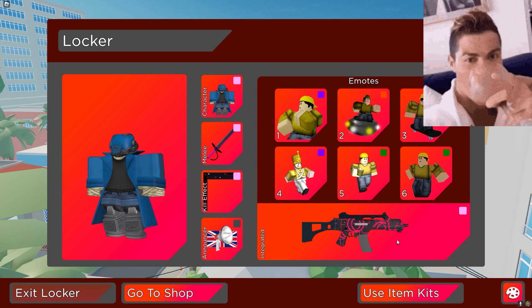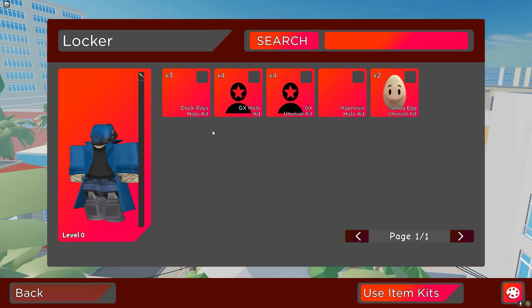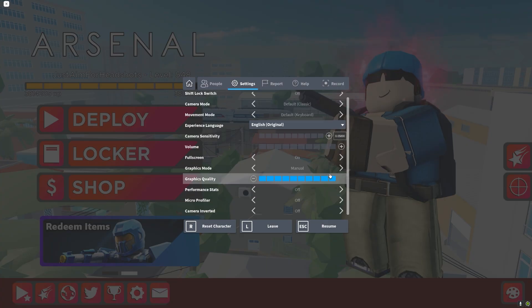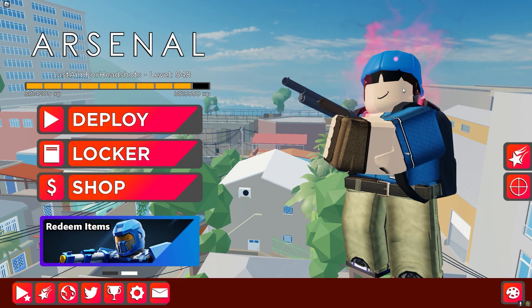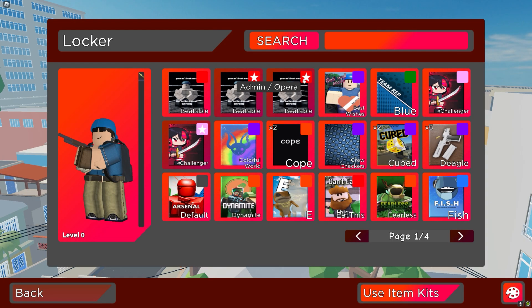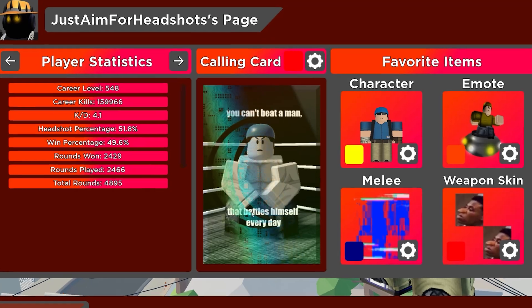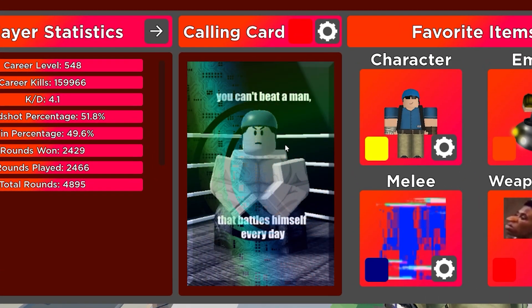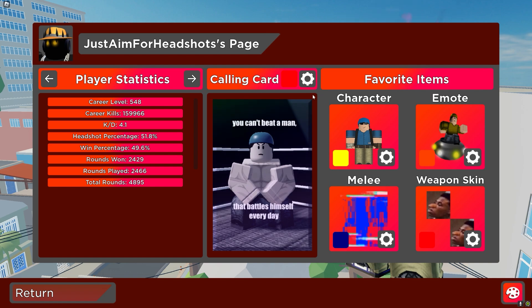The kill effect and weapon skin are very very nice. Then we have some kit items — let's use them real quick on Flanker. Whoa — even with graphics down it still shows, which is something special. The other kit item just has a little logo in the middle with some microchips around the sides.